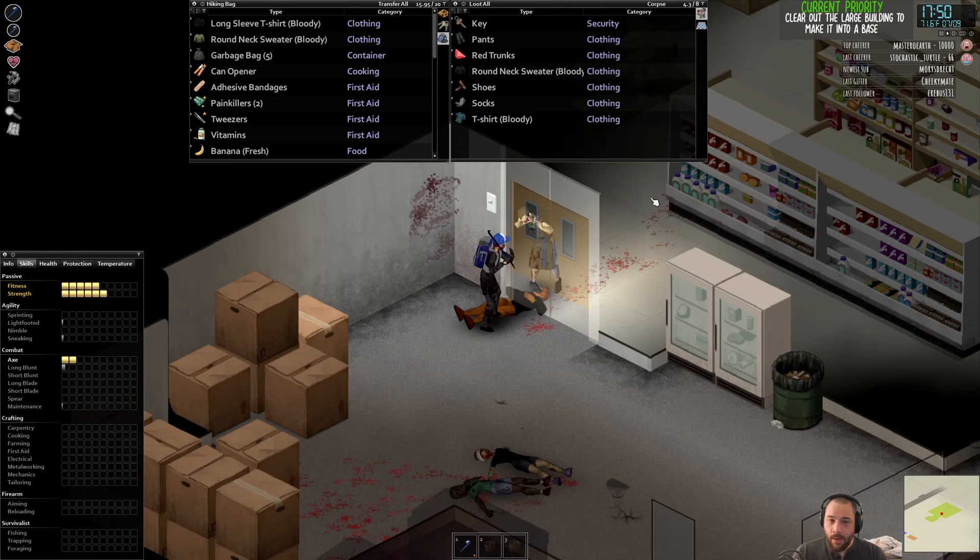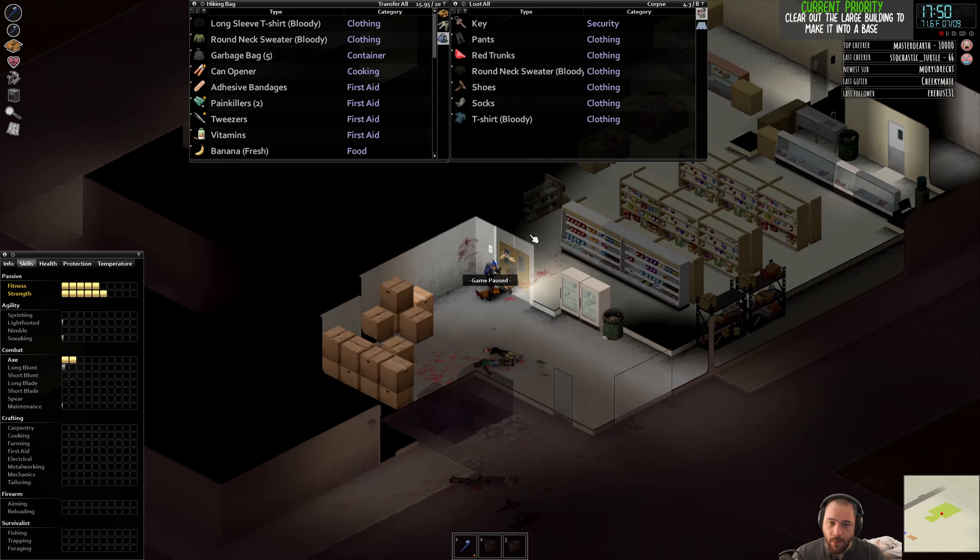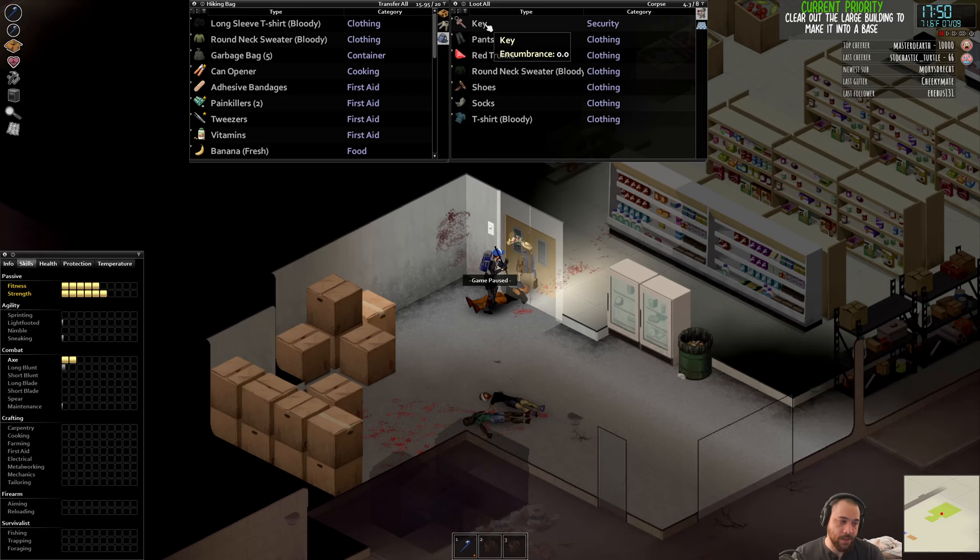Here's an instance where — with some exceptions like self-storage facilities — if you find a key on someone in a building, it will unlock all the locked doors in that building. There's a door here I tried to jimmy open earlier, though it might actually be a separate building — maybe a laundromat. But generally, a key will open all doors to the building, with exceptions like self-storage where areas are separated into different sections. Grabbing that key and sticking it in my key ring is going to be really handy if I come upon any locked doors.